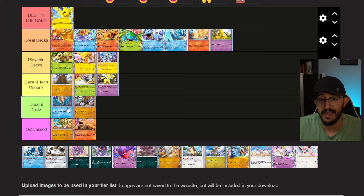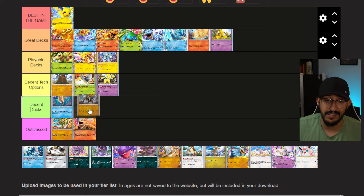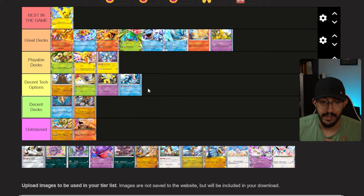Next up is Kabuto, and I'm going to put it in Decent Decks. It's a fossil type and I think Omastar might actually be better. You could argue that Kabutops is really good too as a decent tech option, but the reason I don't put it there is because it requires two other cards — the Old Amber fossil and Kabuto — to even get to Kabutops. You actually have to build a dedicated Kabutops deck, so we'll put it in Decent Decks.